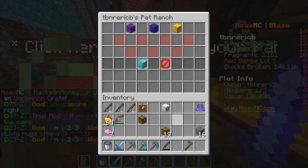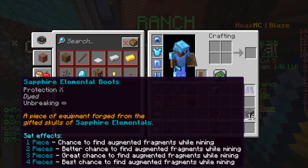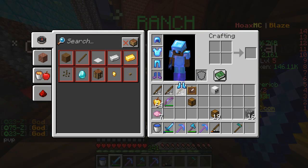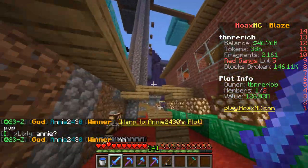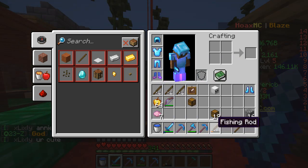You're wondering what these boots are — this is pet armor. Look at it: Protection 10, Unbreaking Infinity. I got new swag with this, it's awesome. And I got new fishing rods but they're useless.